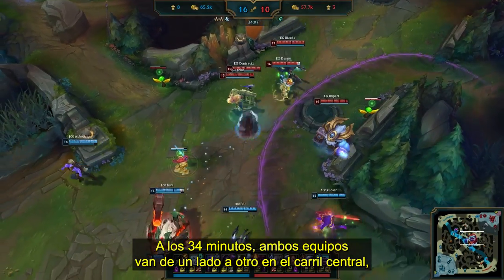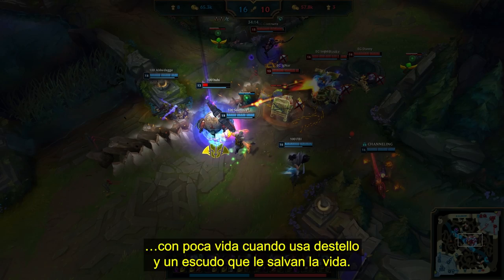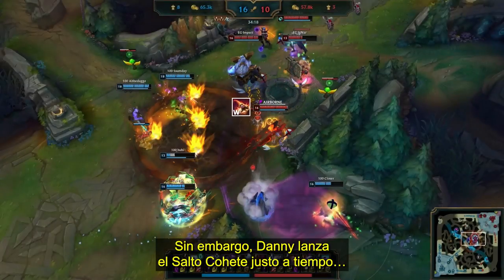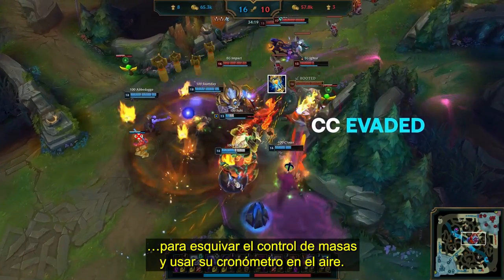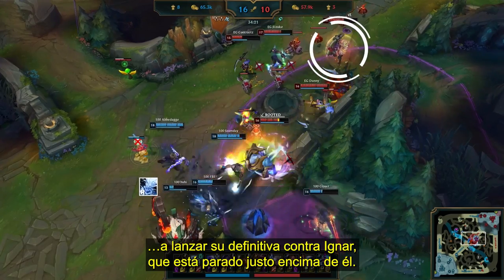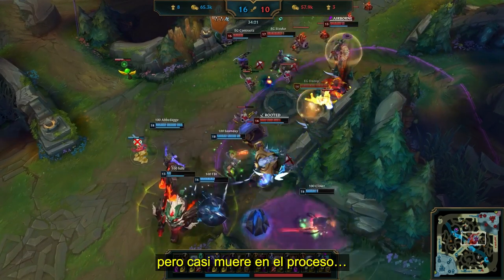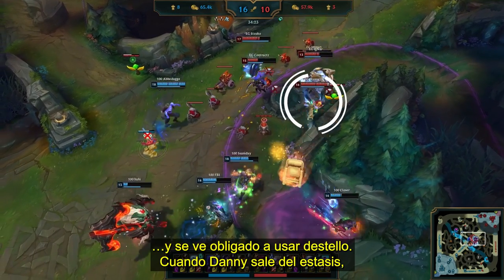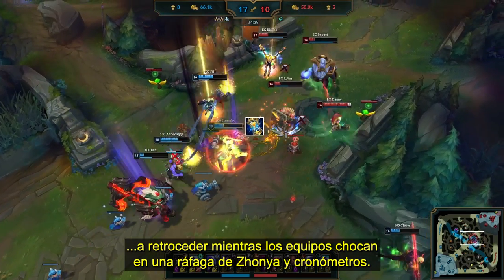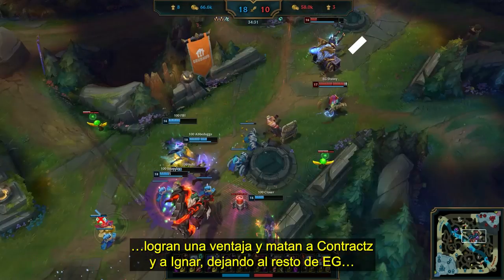34 minutes in, with both teams dancing back and forth in the mid lane waiting to see who bites first, it's EG who find the double knock-up onto Huhi, bursting him down to just a sliver of health as he flashes away to safety with his shield. Keep your eyes on Huhi, who actually finds the re-engage onto Danny with a hook. Danny's Rocket Jump timing, however, is just perfect to evade the CC and allow him to pop Stopwatch mid-air. Because Danny is in stasis, it actually forces Huhi to land his ult onto Ignar, who's standing right on top of him instead. It's a do-or-die brawl as Impact dashes forward to protect his star AD carry but nearly dies in the process. When Danny comes out of stasis, he deals a ton of damage, forcing some members of 100 Thieves back as both teams clash in a flurry of Zhonya's and Stopwatches. But with almost every player on low HP, it's 100 Thieves who initially come out on top, killing off Contractz and Ignar, leaving the rest of EG running for their lives.